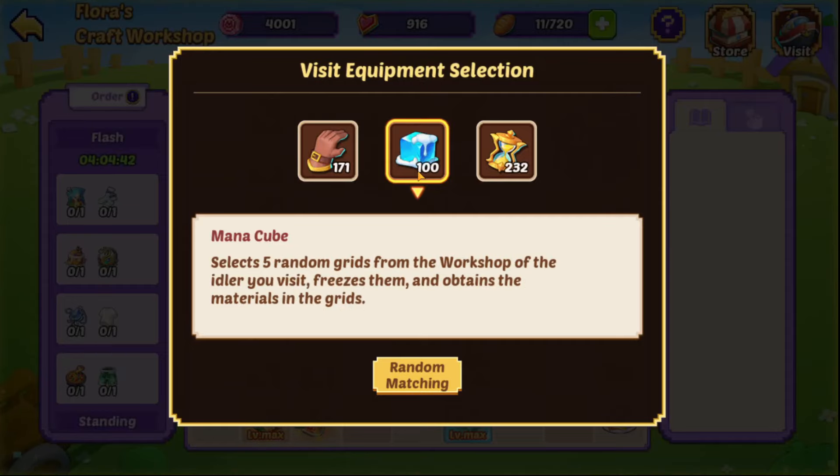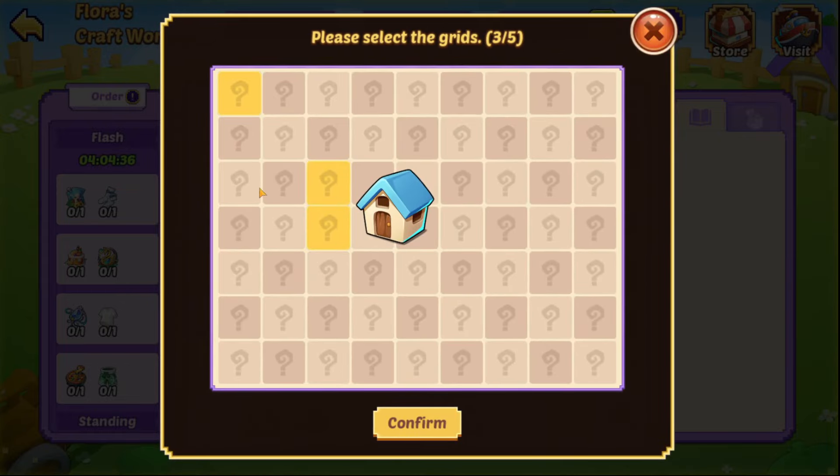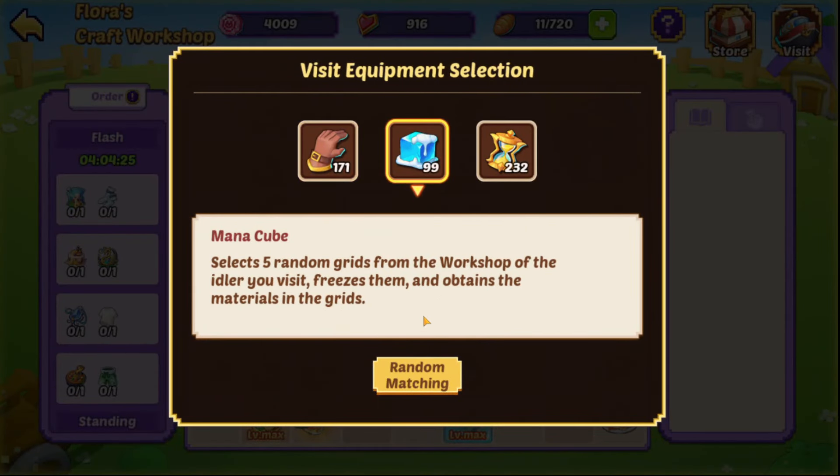Okay, here we go guys. We're going to be using 100 ice blocks — ice cubes or whatever. So first, presents Jaden. Let's go this way. Hmm, decent start, we will take that. Nursing machine, we will sell that off. Let's go to the next one.